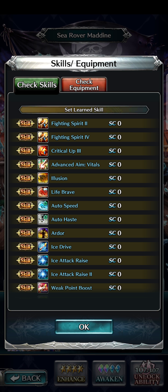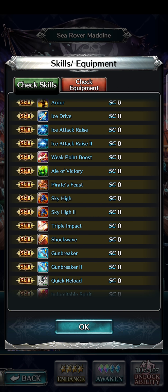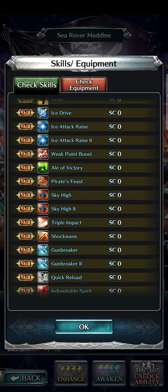She has Ardor, Ice Drive, Ice Attack Raise, and Ice Attack Raise 2 — getting all that good elemental damage, plus Weak Point Boost. Very nice. She also has Ill of Victory and Pirate's Feast, which she obviously has to have. That would be a horrible thing if she didn't.